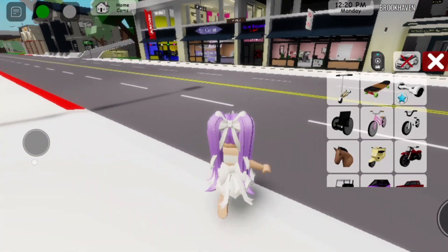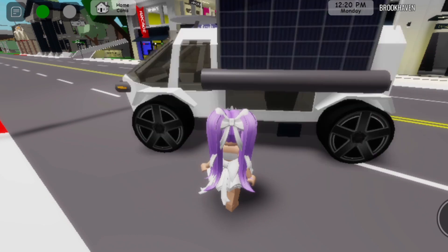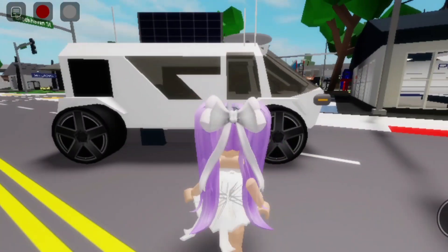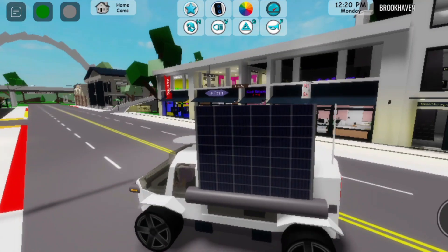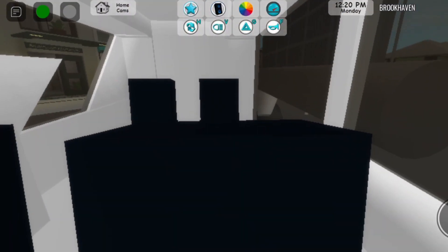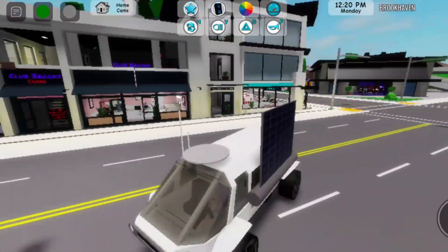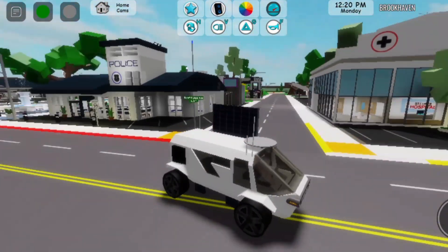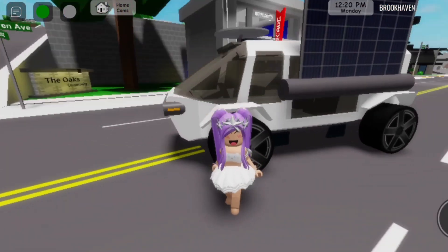First, let's check out the new car. Let's go to Cars and find it — there we go, I found it. Here's how it looks. Let's go in. This car looks really cool. Let's see the inside — there's two seats in the back. Now let's drive it around. Super cool. Now it's time to check out the new house, which is the RP set.